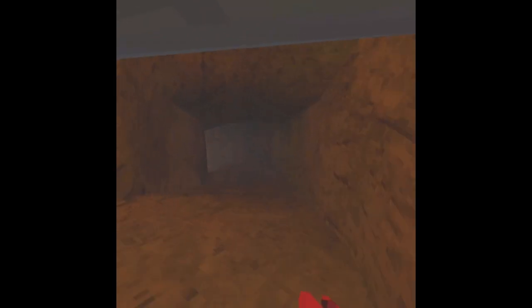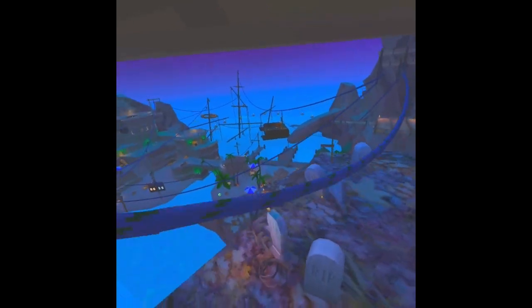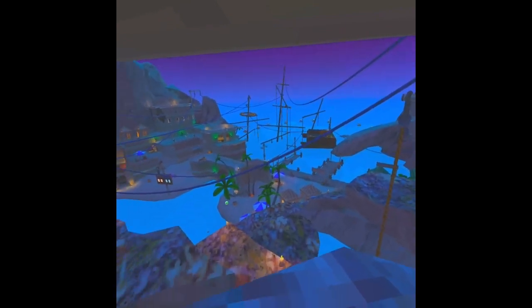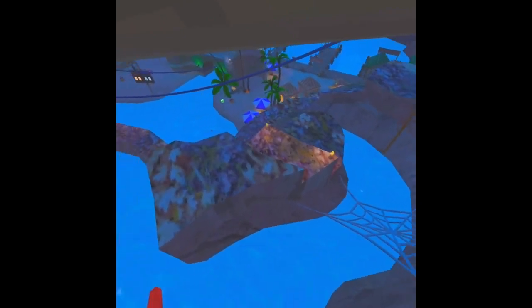I swear that lightning is gonna get me one time — it's just gonna come out of nowhere and scare the life out of me. But one of the most relaxing places is the beach, so I'm gonna check out how scary they turned it into. It's night time — that's awesome! Who would have ever thought that such a peaceful, calm map could turn into something like this?